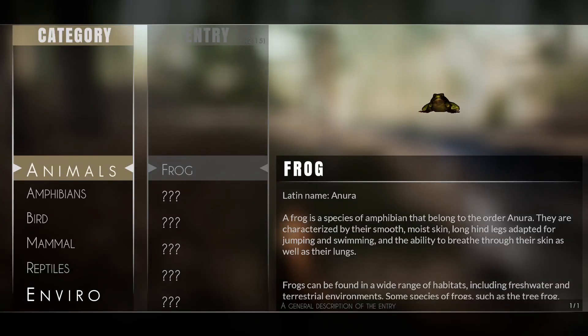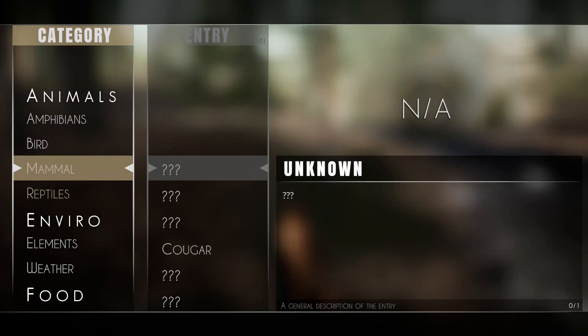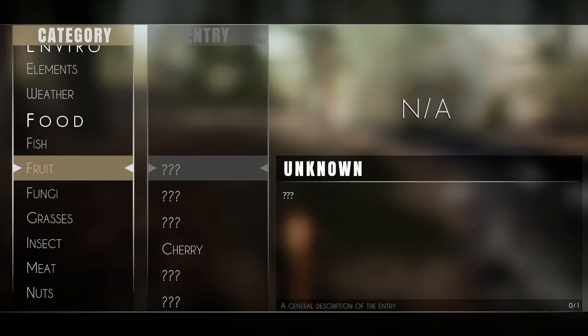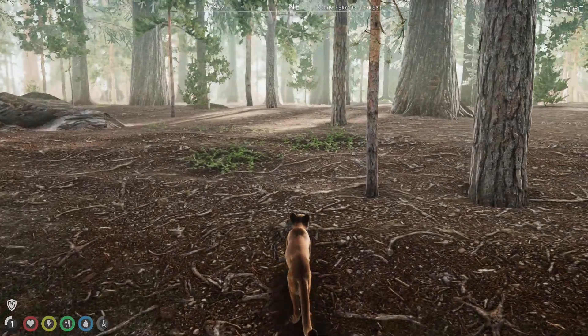If you press H it pulls up the menu, the categories and the entries, so you can see what you're missing - we're missing a lot. So we need to just keep exploring and investigating and making more cougars.